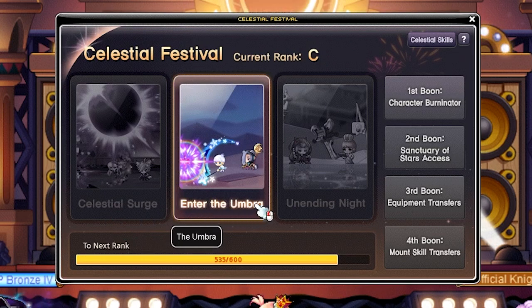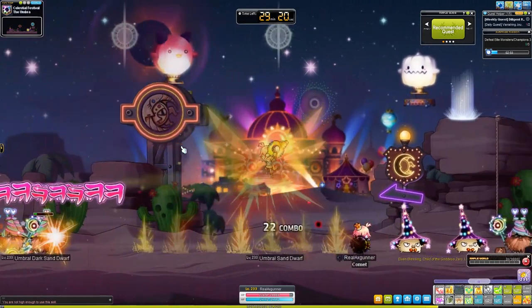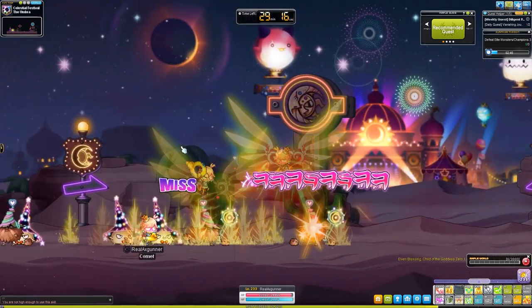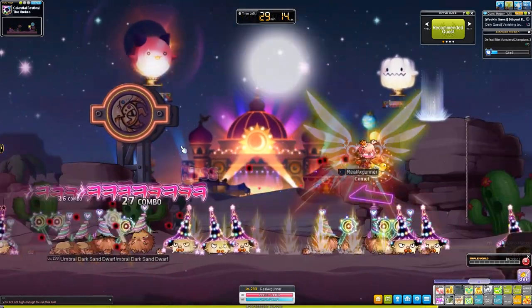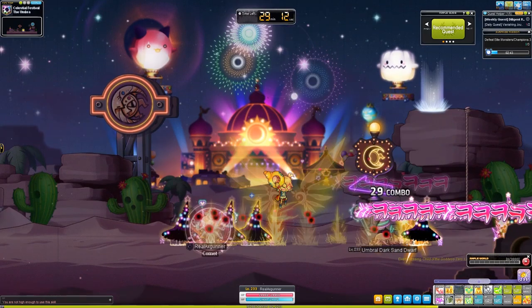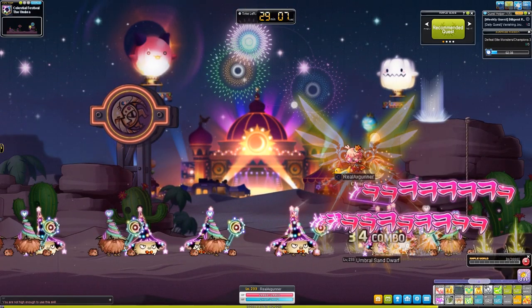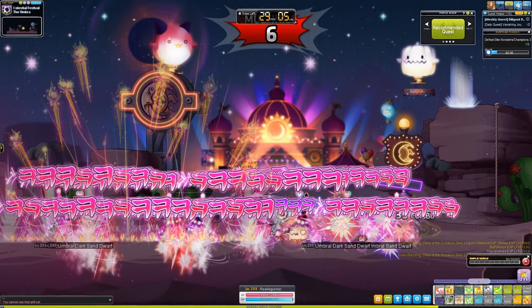The skill can be used 50 times to stack the EXP up to 4 hours and 10 minutes. Next is Enter the Umbra. The perk is you get access to a dungeon once per character every day. You've got 30 to 45 minutes, depending on your Celestial rank. To cap coins, you need to kill the monsters in the dungeon — in the dungeon.